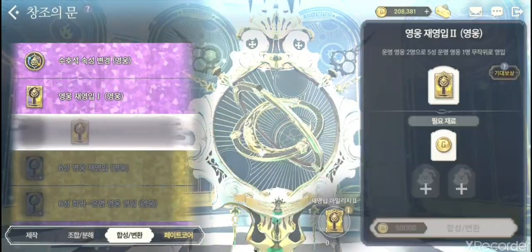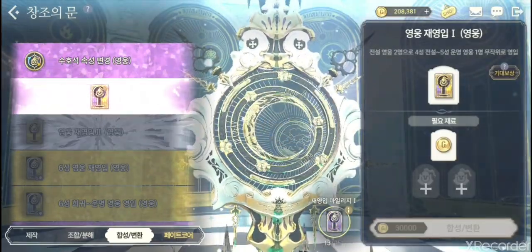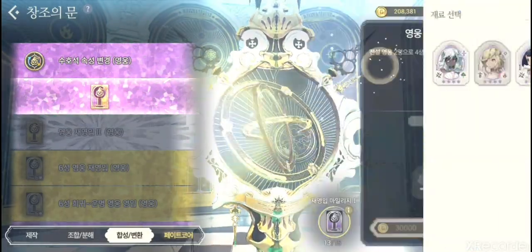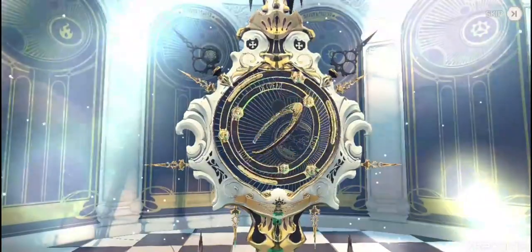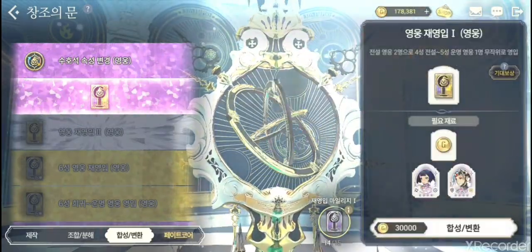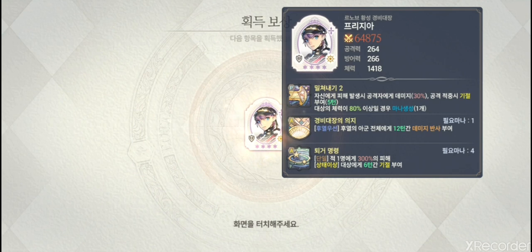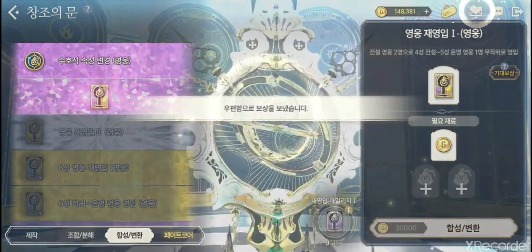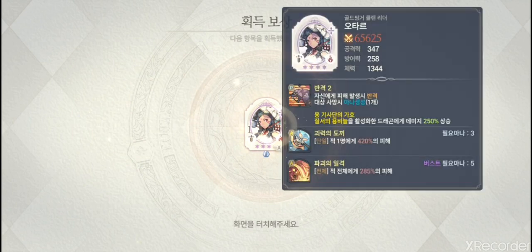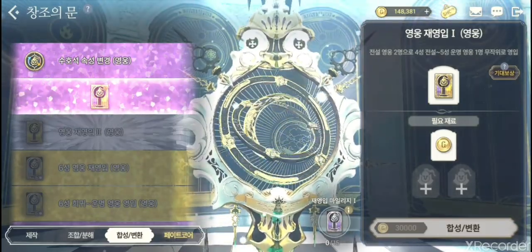Now the third tab — the hero gacha within the Door of Creation. I have a few summons to do, filling up tickets for a guaranteed clock unit. I pulled and got one good clock unit I'll keep, then got a ticket. Using the ticket I got Prezia and then Otar — nice, I didn't have her.